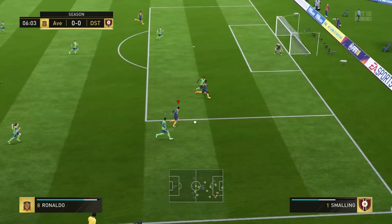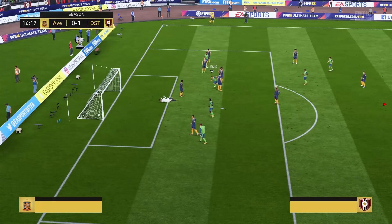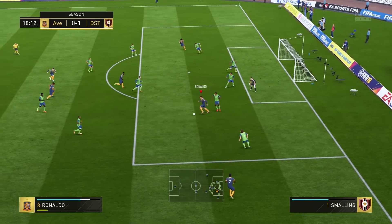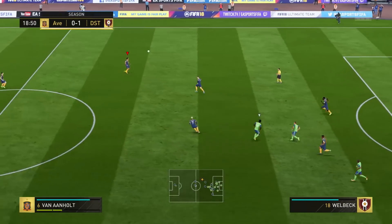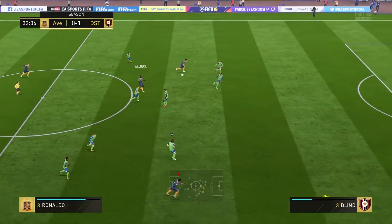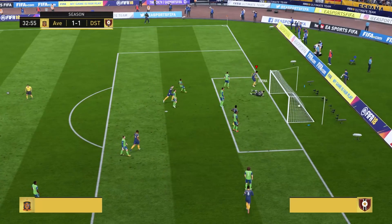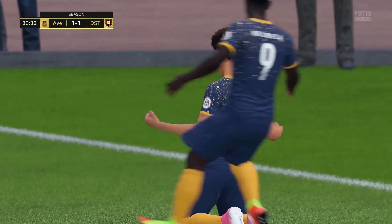Ronaldo goes straight down the wing — the left back has no chance of catching him, nor does the centre-back, and we're straight through. Ronaldo cuts through with ease; a chance to score but it's blocked by Sterling. Ronaldo wins the header and now we've got a chance — we're going to cross this one. That is a great ball from Ronaldo and it's a goal, a nice assist from CR7.